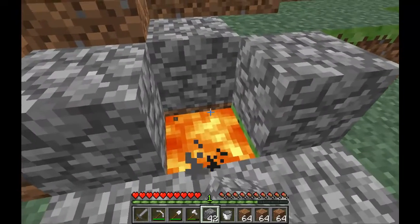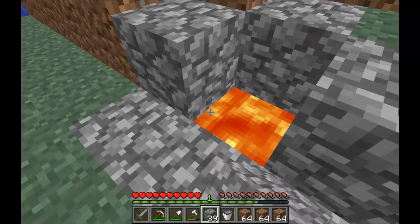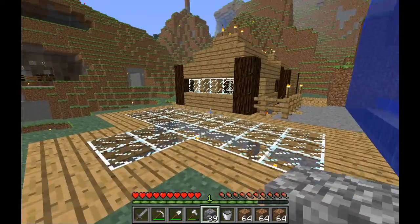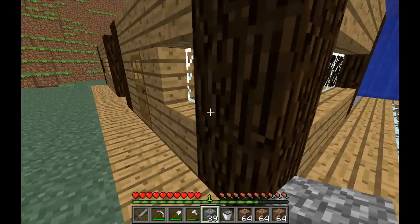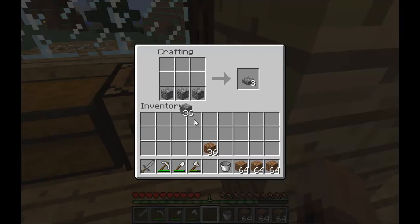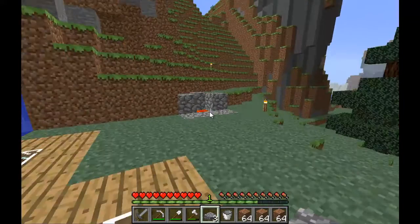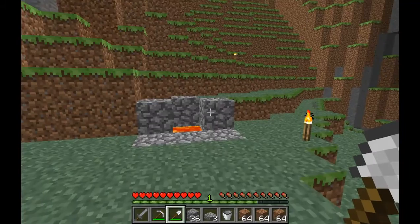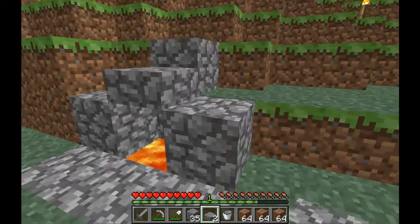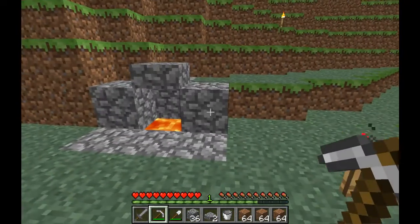Just do that — put lava in right there. Just try to make it look pretty, since it is a garbage can — kind of hard to do. Now what you want to do is go get a crafting table and make some cobble slabs. Then put a block like that, and there you go — that's how you make a garbage can.